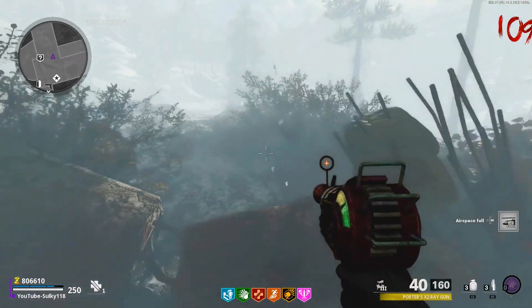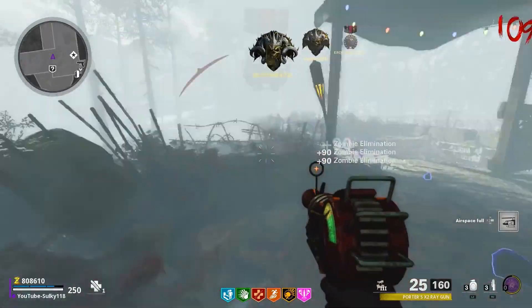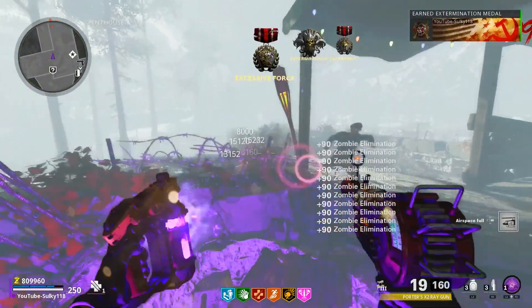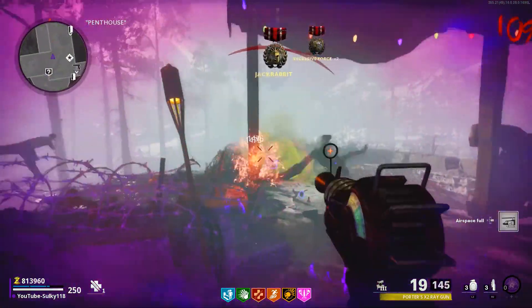Once you've got the Ray Gun, run to the top of Die Maschine to this exact spot I'm going to show you. Basically what you do is spam the Ray Gun on the two spawns — there's a spawn on the left, and then zombies run along the top of the roof straight at you.